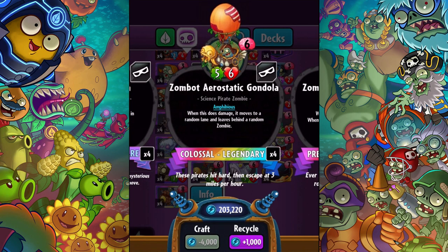What is up guys? Zach Scott here playing Plants vs. Zombies Heroes, and today I'm going to be showcasing the Zombot Aerostatic Gondola, a legendary from Colossal Fossils. It costs 6, it's a 5-6, it's a science pirate zombie.